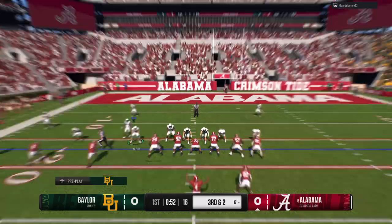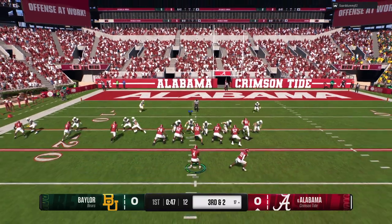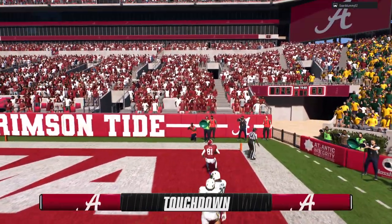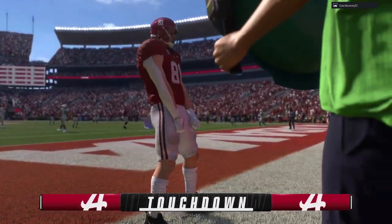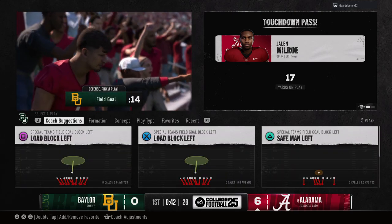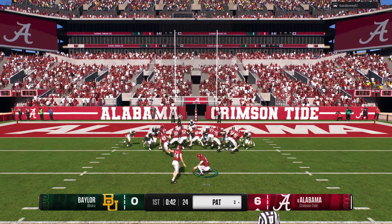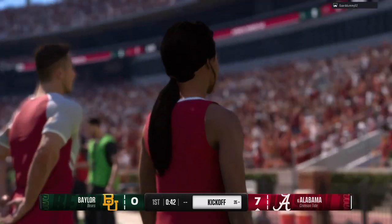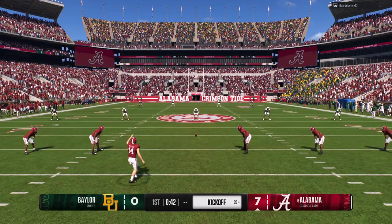They'll come to the line for the eighth snap on this opening drive, facing a third and short. Looking downfield — it's Milrow. Extending the play, fires to the tight end. Touchdown, Bama! That is the ultimate grab-and-go for the score. This offensive coordinator was opening 10-15 plays, and he didn't even need that. They went nine plays, scored a touchdown — everything working perfectly, looking like a well-oiled machine early. Extra point is good, and it's 7-0 to start this one.